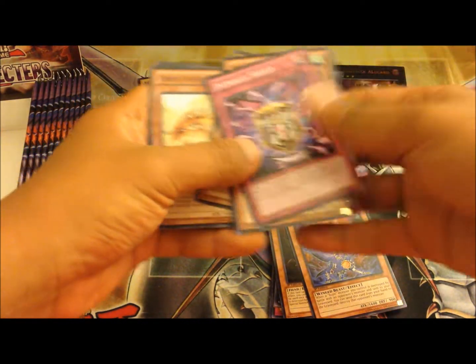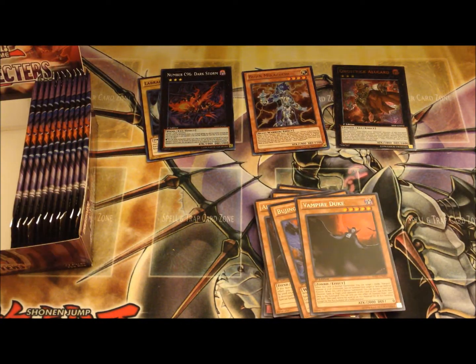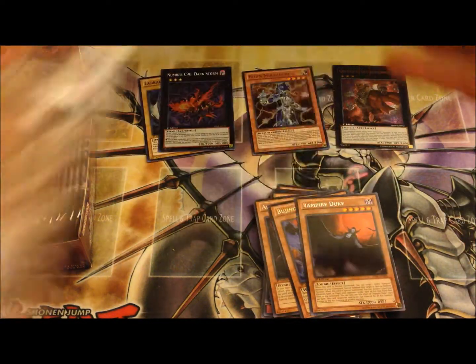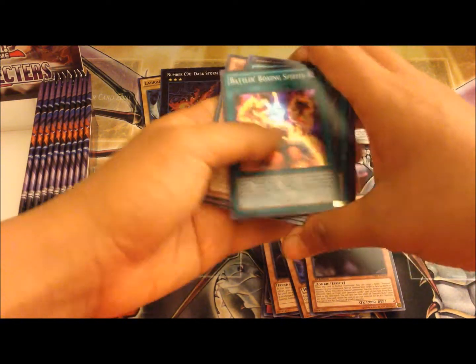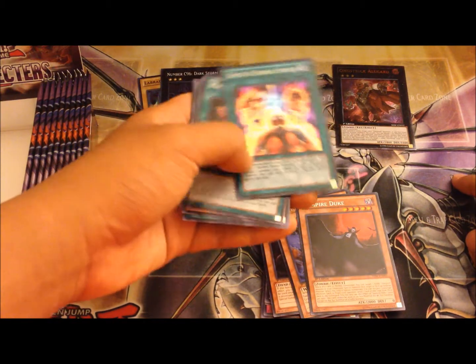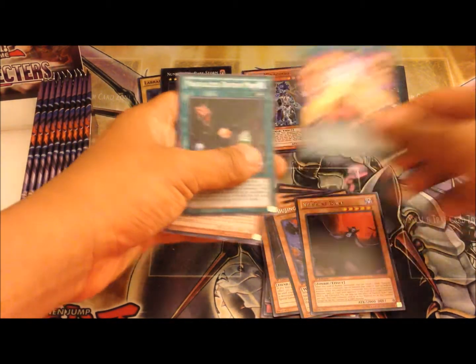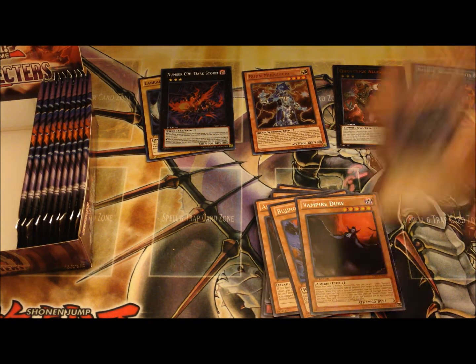Vampire Duke — very awesome vampire card. Glad that Vampires are back in the Yu-Gi-Oh community! Also Battlin' Boxer Spirit — I'm keeping this one too because I'm actually building Battlin' Boxers right now. They're really good, cheap, common cards.